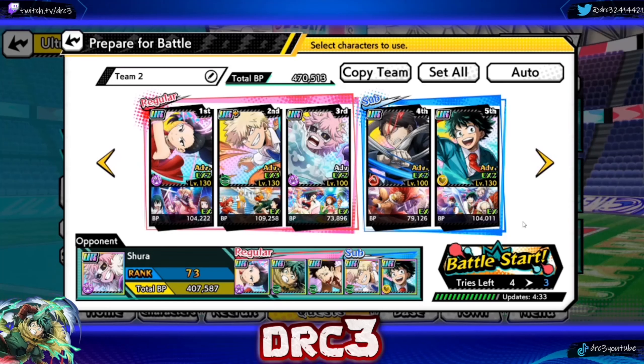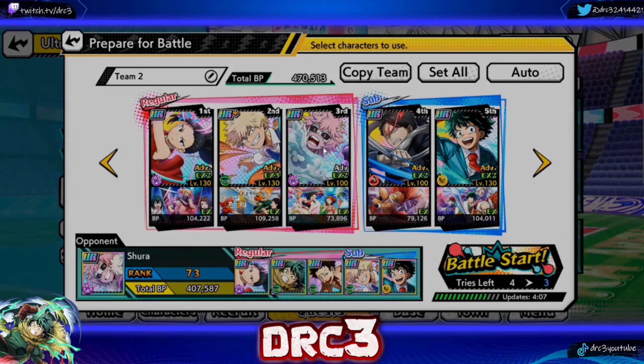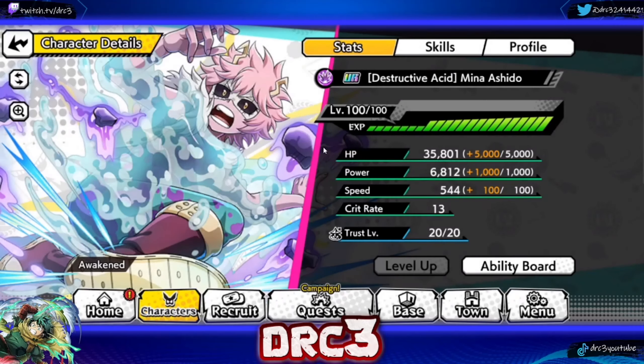Today I decided to revisit Mina in PvP because I don't feel like the showcase I did before did her justice — I only had her up to board seven or eight at the time. Since the times-five drop rates came out, I was able to get the new FoE 100% Deku with all his boards completely done, as well as Mina's board completely done for the basic route. I feel like now she is going to perform a lot better in PvP.